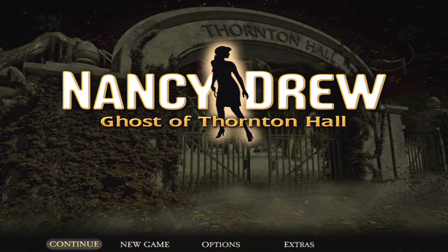Her Interactive kind of made a bad choice using Ghost of Thornton Hall for Mobile Mysteries, because Ghost of Thornton Hall has a whole bunch of different hauntings for you to see, and they're important to the story. On the mobile version, you get a little black screen flicker before the haunting happens, and when that happens, the mobile device basically says this program can't run — and soon after, the program just crashes.